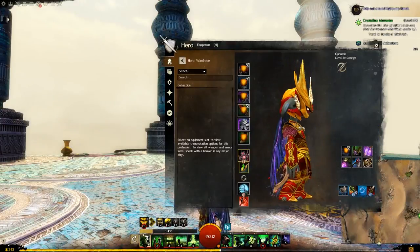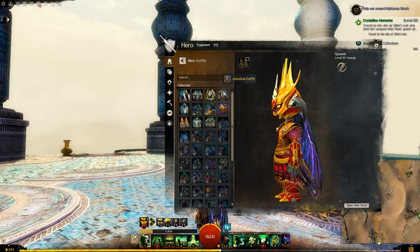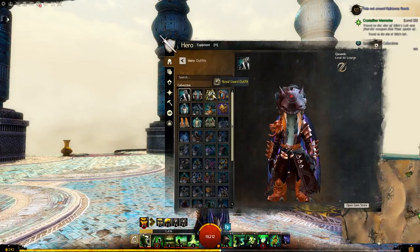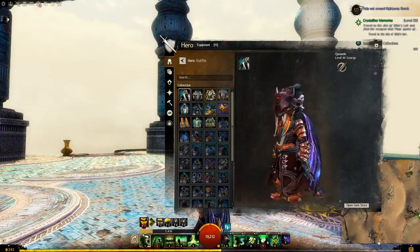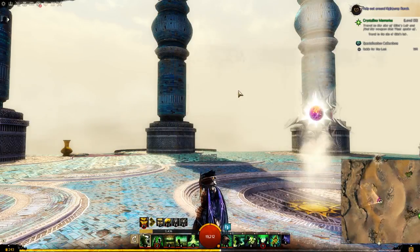It stands out like a sore thumb on my armor because my armor is all goldy. Let me try — might look good. That looks better. And then if you kind of highlight with purples and such, it might look a lot better.